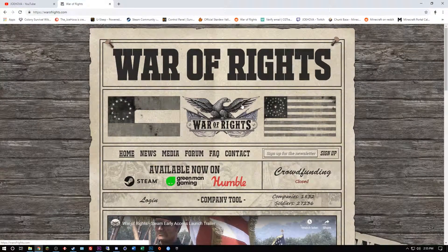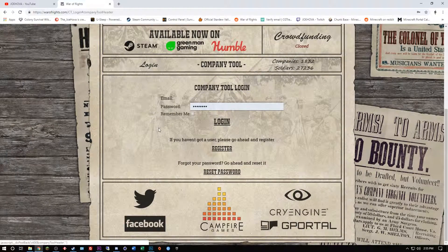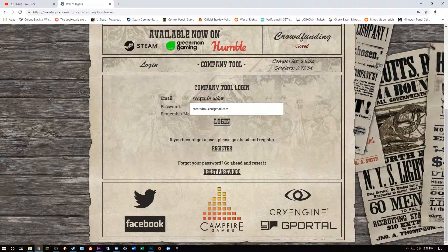Now I'm on the page and you'll see this bar and it says login. If you have not created an account, you need to do that first. You will do that with the register button right here. Once you've registered, go ahead and put your email address in there and then your password, and then login.